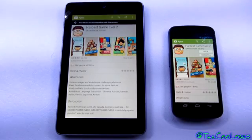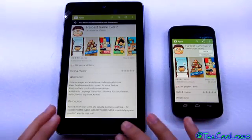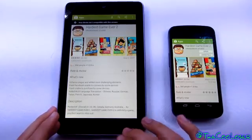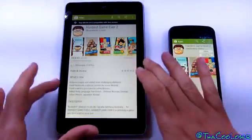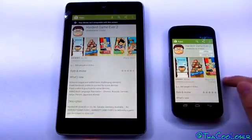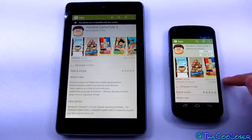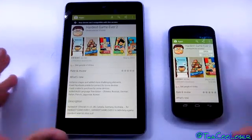Hey guys, it's me the Cool Loser, and in today's video I'm going to show you how to get games and applications running on other devices that they're not supposed to be supported on. As you see right here on the left side on my Nexus 7, it says 'your device isn't compatible with this version.' So you can't download this game onto your tablet, but you can play it on your phone, which is my Galaxy Nexus — you can see it's installable and playable from there.